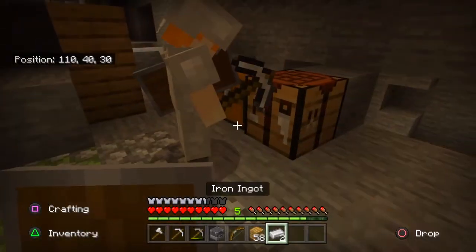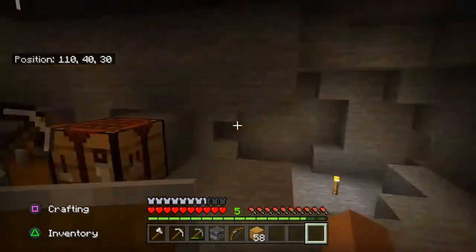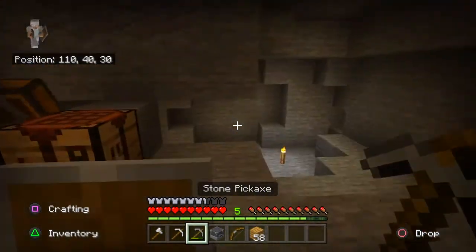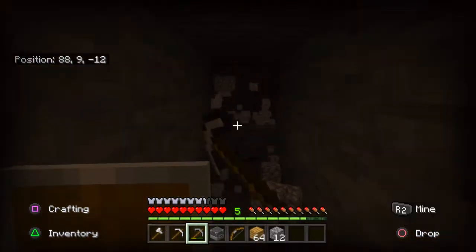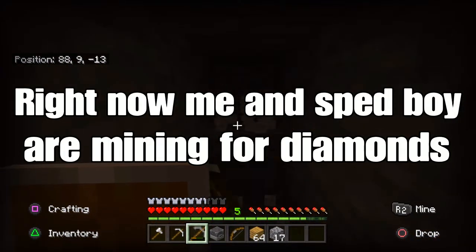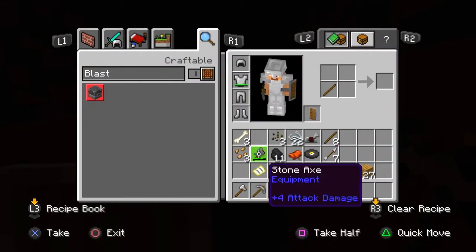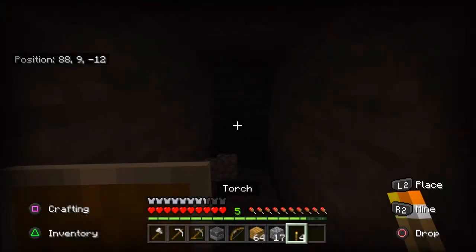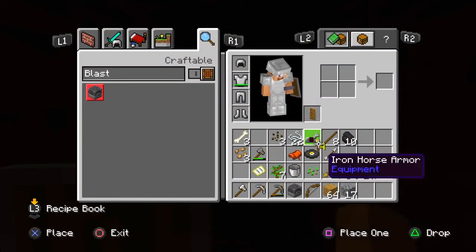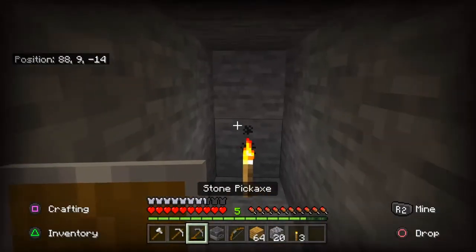You don't have any iron? I have two iron. Here, have my two iron - I'll go find one more for you. We didn't find any iron. I wish you could hold a torch in your hand and it would light up the area, but that's not how bedrock works. Can't you do that on PC? Yes you can - I was like, this is the smartest thing. Why can't they do it for bedrock edition? That's kind of stupid.